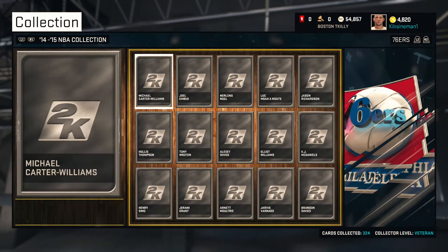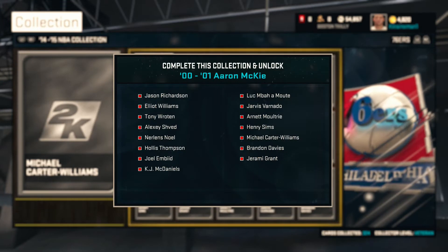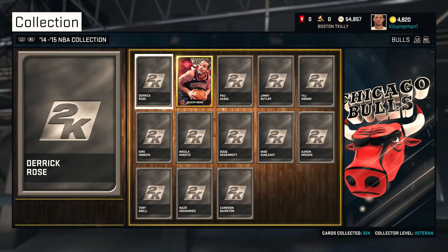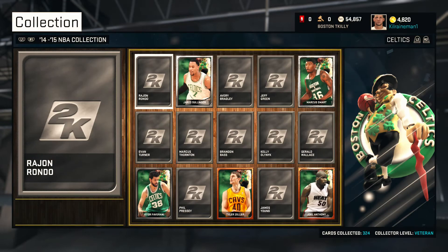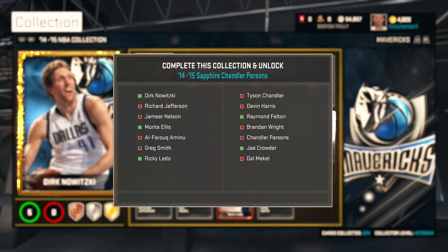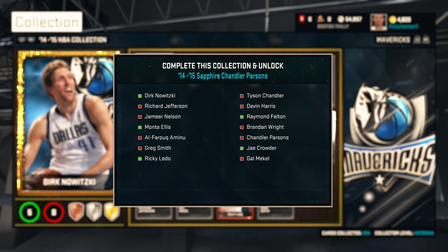And you guys complete the collection. Here you get an Aaron, Terry Cummings, George Gervin, Larry Nance — I'm not going to explain them all. But here you get a Sapphire Chandler Parsons, and after you get your Chandler Parsons Sapphire, you can't actually sell them individually, but you sell the entire collection back and you make a lot of money.